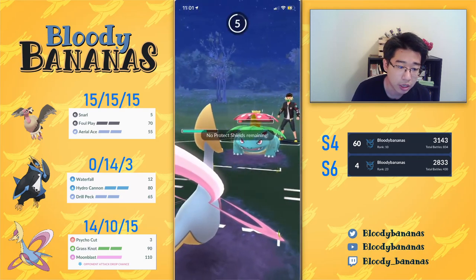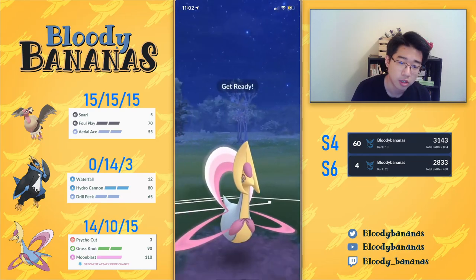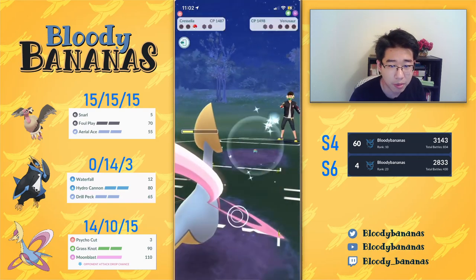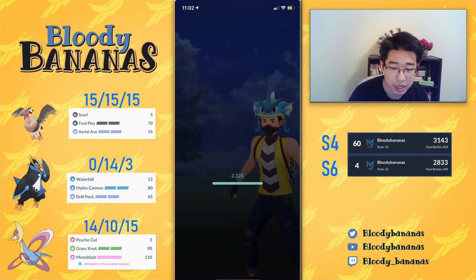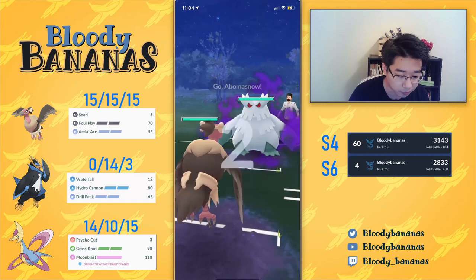I recognize my opponent is in the Grass Knot range because the Venusaur was very low, and all I have to do is click on the Grass Knot for the CMP tie to take out this Venusaur. So at the end of the day, we recognize our lose condition was the Talonflame landing a move onto our Cresselia - that's why we swap immediately into Mandibuzz when they bring in Talonflame. Also we had to take out that last shield, because that ensures our Cresselia can finish off the Venusaur in the back. Good game to my opponent. These little plays really make the difference in the endgame - you have to recognize the lose condition and the win condition.